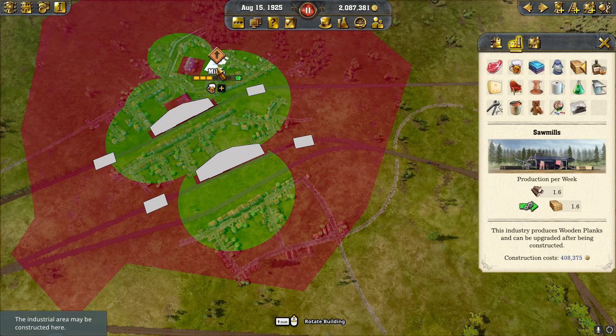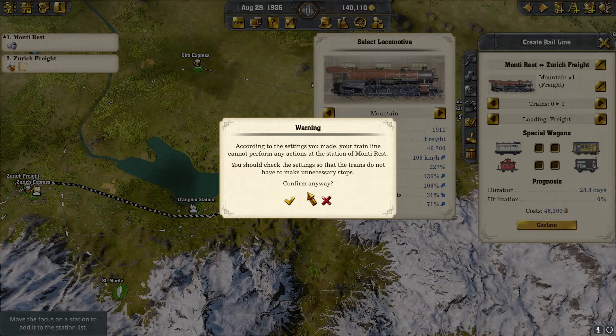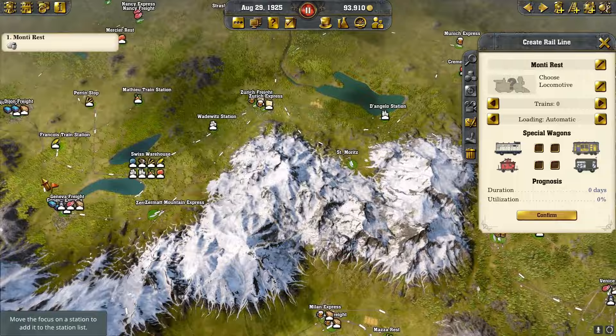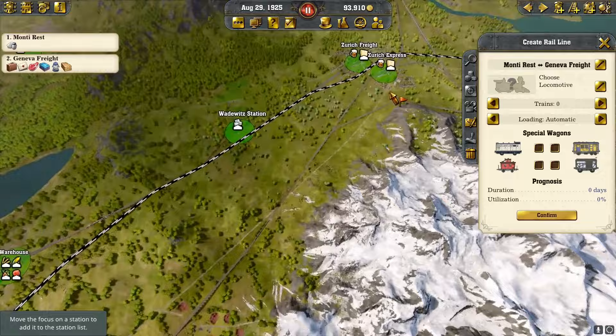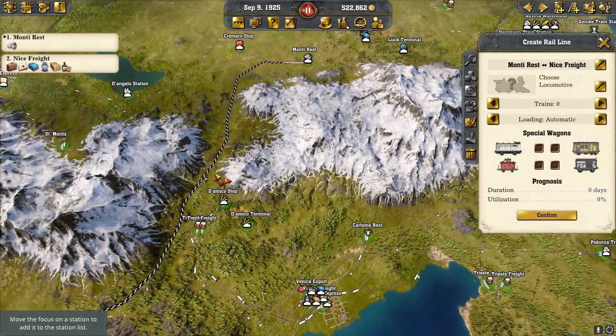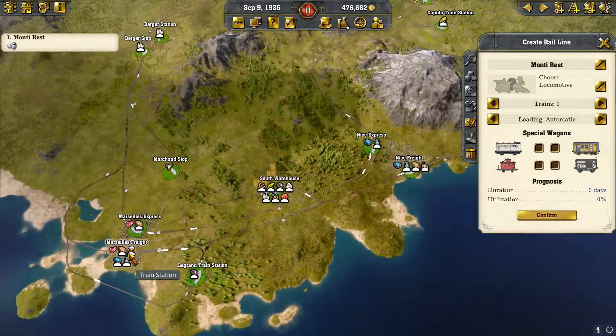Milan has an industry spot open so we're going to put a sawmill in. I noticed Zurich is about to need salt, so I bought the salt and we're going to run it into Zurich — they don't need it yet but they're close. Geneva does need it so let's run it into Geneva. We'll throw on a train, make sure we send it fully loaded. Then we're going to bring salt into Nice and also throw another salt train bringing it into Marseille.